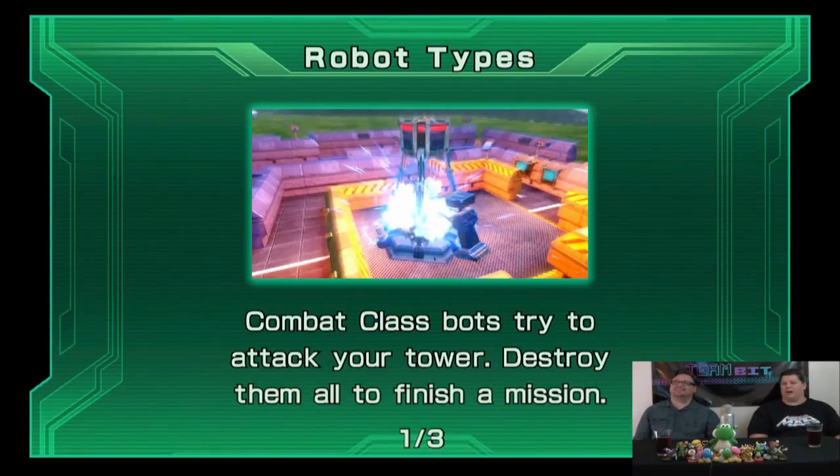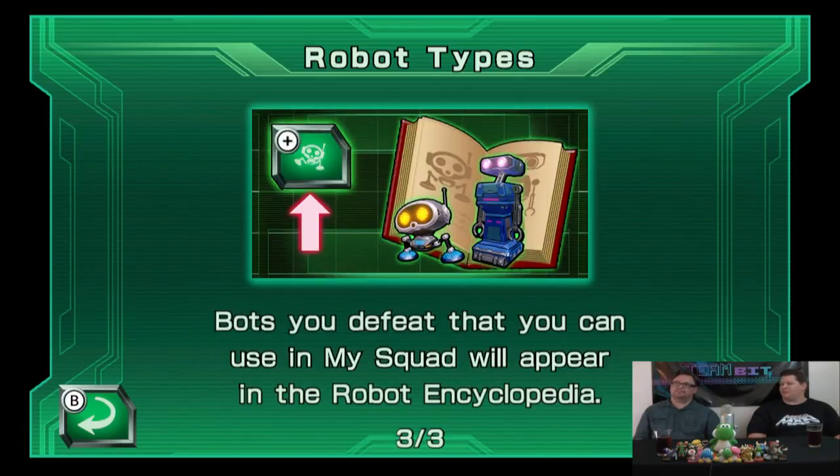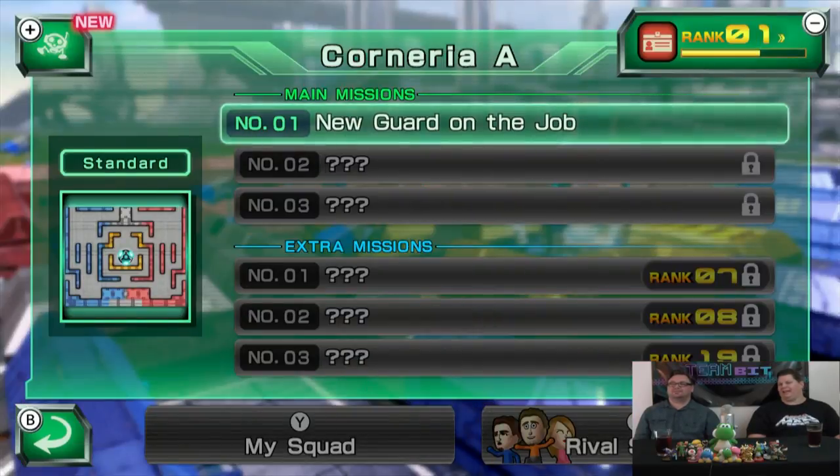Different robot types — combat class bots try to attack your tower. Destroy them all and finish the mission. Chaos class bots will probably cut off the cameras so you can't see through them.